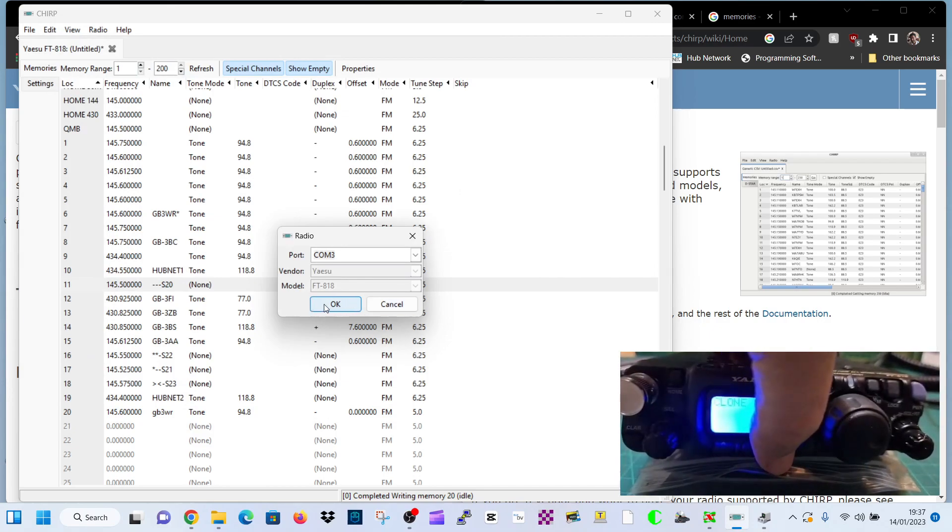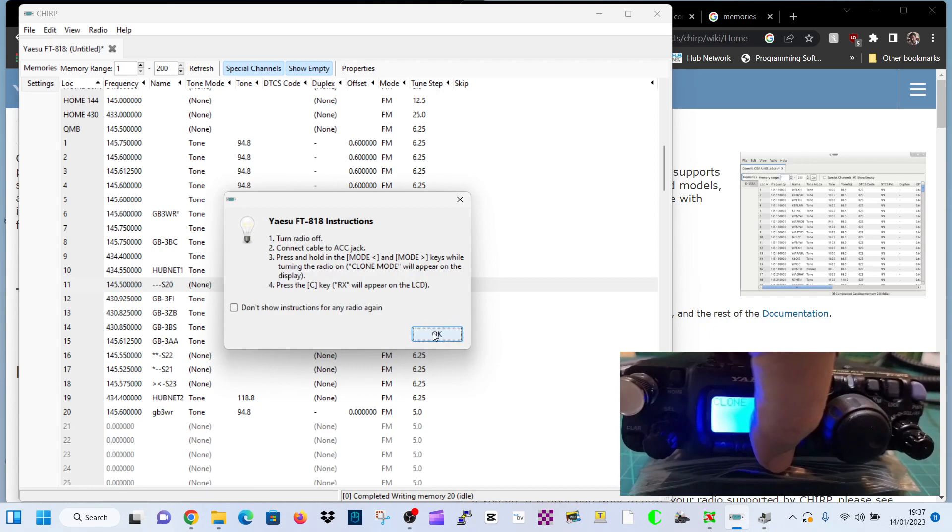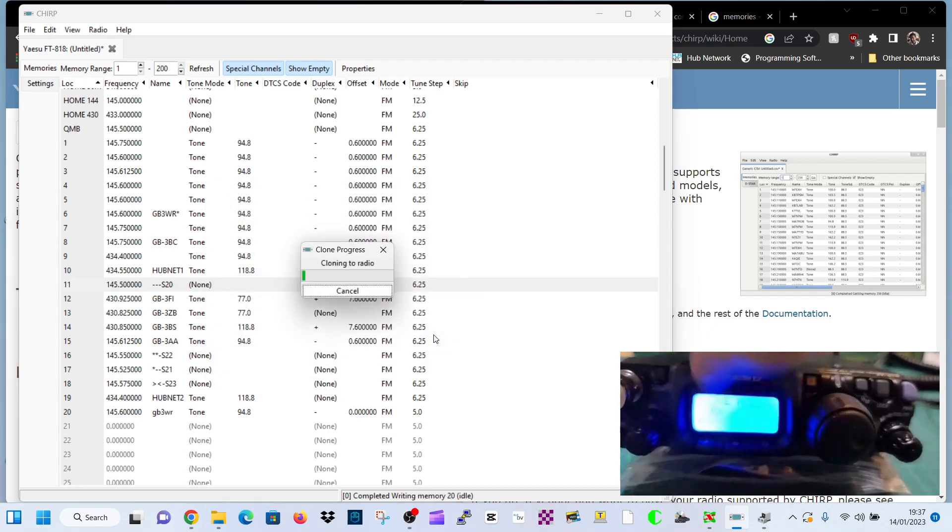Now we're going to click OK and then hit the C. OK, and then click OK again — C. See that? It worked.